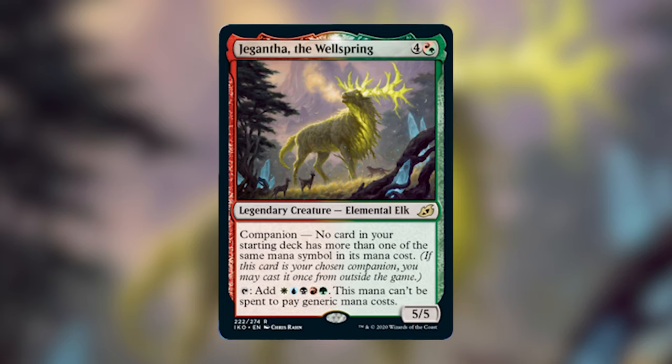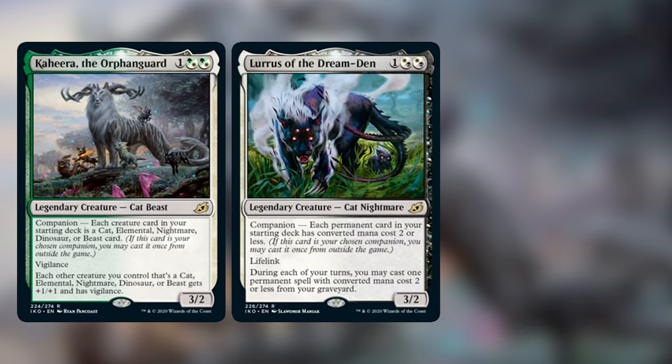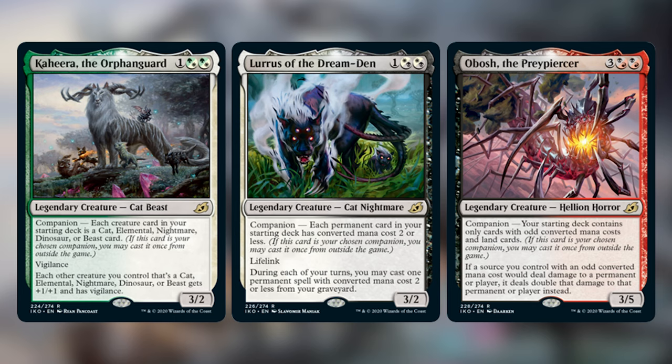The other commanders we are planning on building are: Kihira, the Orphan Guard, which Caleb is brewing — sure to be full of vigilant synergy and synergize with those creature types; Lurrus of the Dream Den, which Griffin is building and is bound to be an interesting spell-slinging strategy; and Obosh, the Preypiercer, which Landon is constructing, hoping to take those odd converted mana costs and deal some real damage to opponents. We're looking forward to releasing all of these deck techs in the coming weeks. If any of these are ones you're really looking forward to, let us know in the comments — we're happy to prioritize some decks over others.